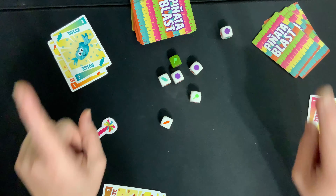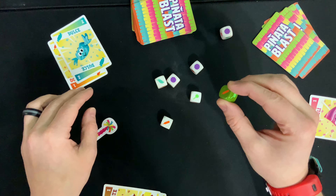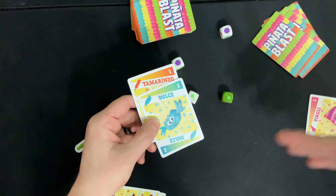If there's a tie, you'll have to house rule it because it's not mentioned in the rulebook. If you want to play with younger kids, you can take out the green die and instead of counting victory points, just count how many cards each player has collected.